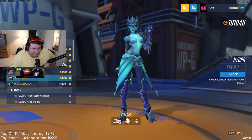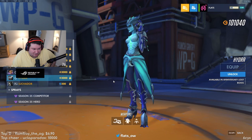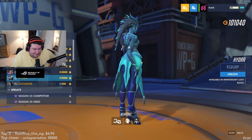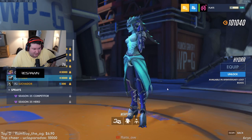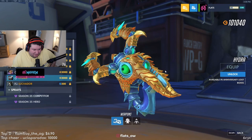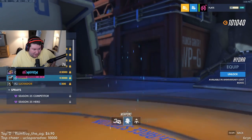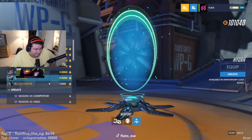Hydra Symmetra looks pretty good - she looks like a Loch Ness monster. She looks like she crawled out of some hole as a Loch Ness monster and is here to yoink your SR. The eyeballs blink on the gun - terrifying. Not bad. Turrets. Teleporter. Alright, next.